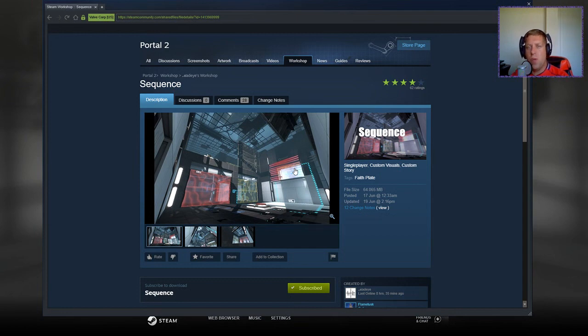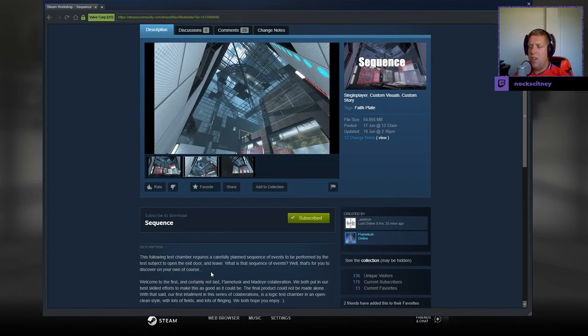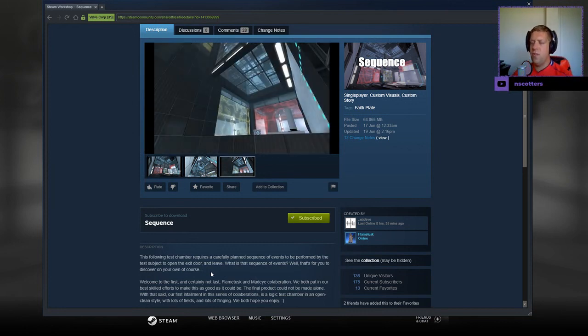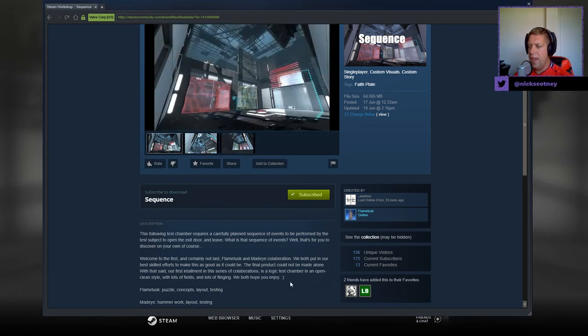Hey guys, what's going on? It's Noc. Welcome along to a brand new video. Today we're going to play Sequence by Mad Eye and Flame Tusk. If you're new to the channel, please like and subscribe. Let's jump into the description: 'This following test chamber requires a carefully planned sequence of events to be performed by the test subject to open the exit door and leave.' What is that sequence of events? Well, that's for you to discover on your own.